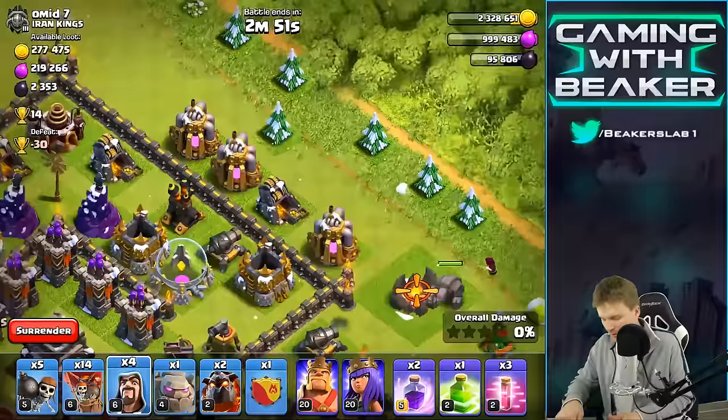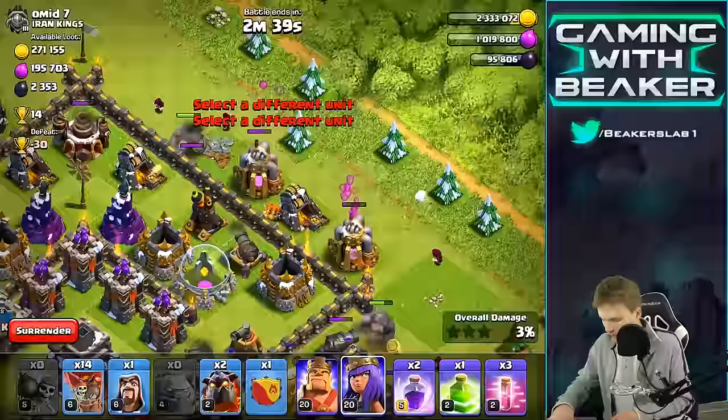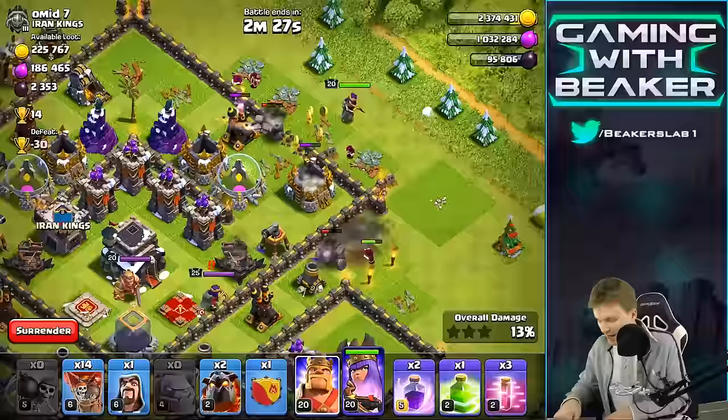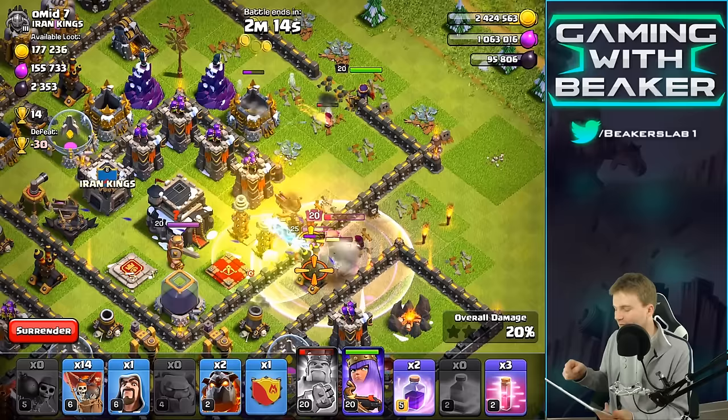There's a couple Wizards behind those Golems. I realize I have a Jump Spell and I don't really need it — we'll see what happens. What I'm going to do is drop the King in this side little pocket here. Get in there, King. That is sick, dude — he just walked right in. Let's see if we can get him to jump over and take out some of those Teslas.